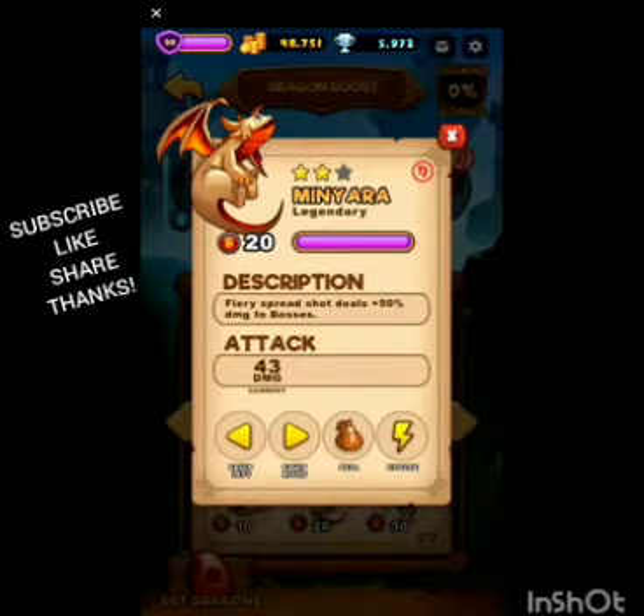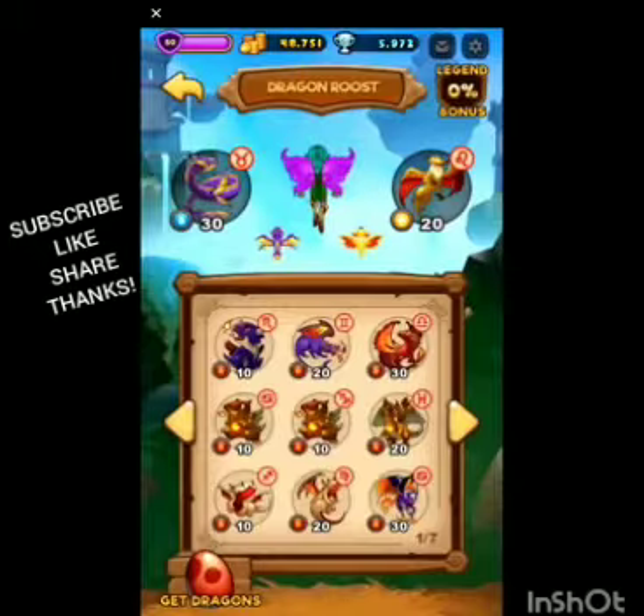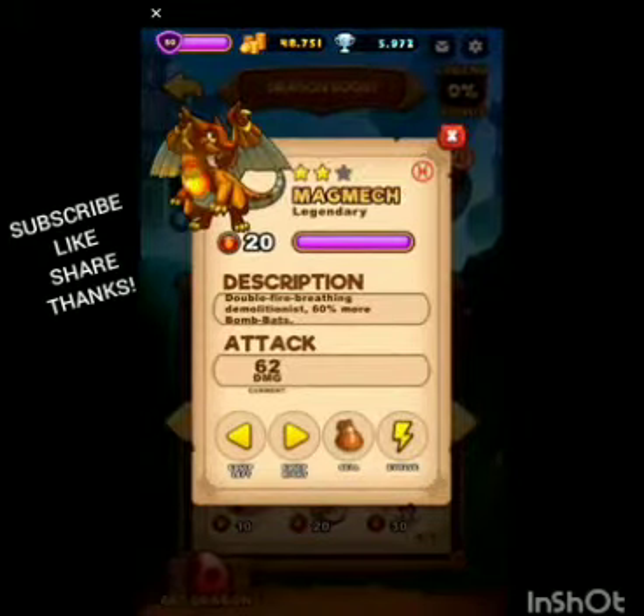Minyara does 50% damage bonus to bosses, which is fun, but it's a spread shot so you want to get all your hits off on the boss. Mag Mech — I just got him to level two and I got two more so I can probably level him to his third evolution. Double fire breathing demolition — 60% more bomb bats. I haven't practiced too much with this guy since I only recently got him. I think the 60% more bomb bats would be really good during quests, and with the double fire — I know it's not homing — I have to test it out.